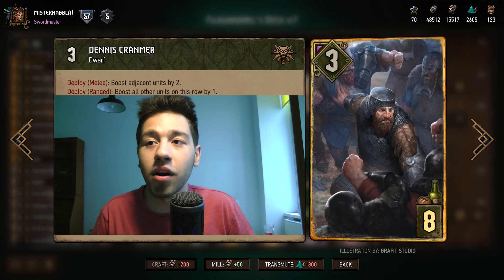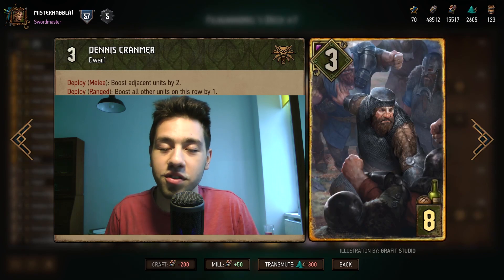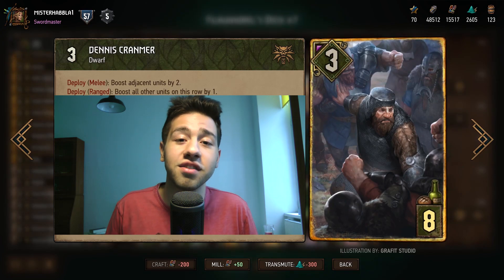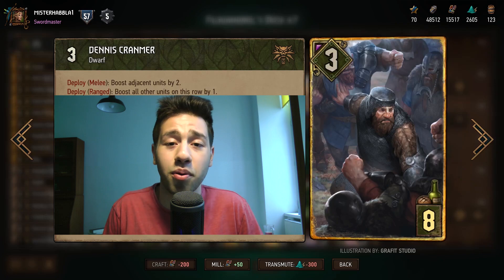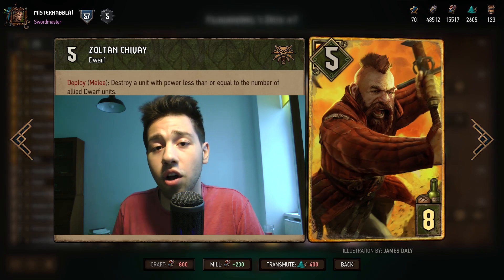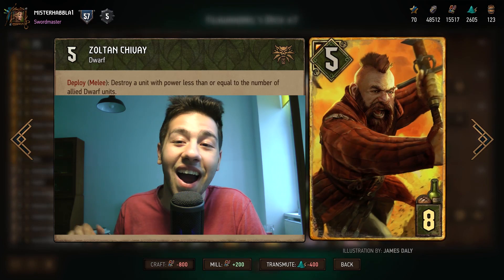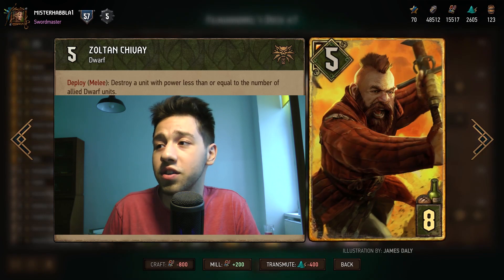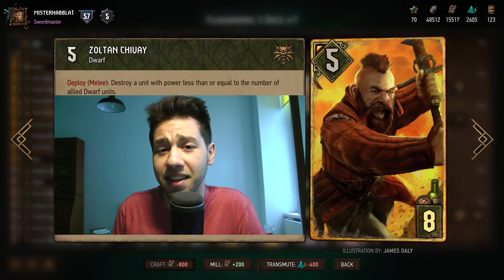The next card is Dennis Cranmar. You're also going to be playing Great Oak, so you're going to row stack anyway, and playing Cranmar to incentivize row stacking is very, very strong. If you know the opponent plays Lacerate, you can just play this for its melee ability of boosting adjacent units by two, for a total of seven points. Sultan Shive, just like Barclay Els, requires a long round. Again, with Volunteers giving you two extra points on this card, it's very, very strong. At five power with four dwarves on the board, it already gets above provision cost plus removal.